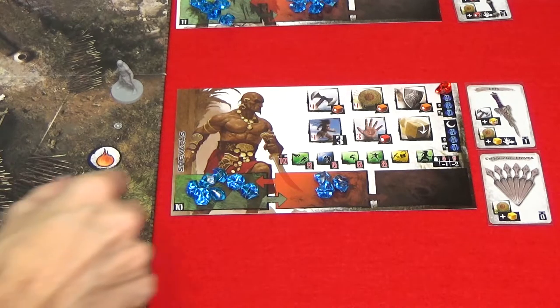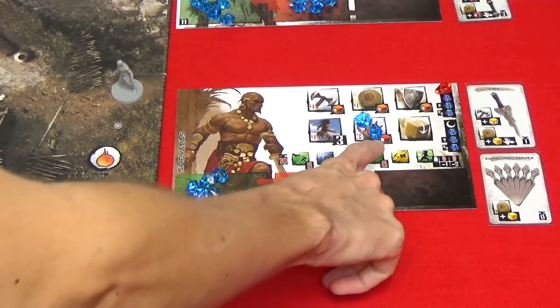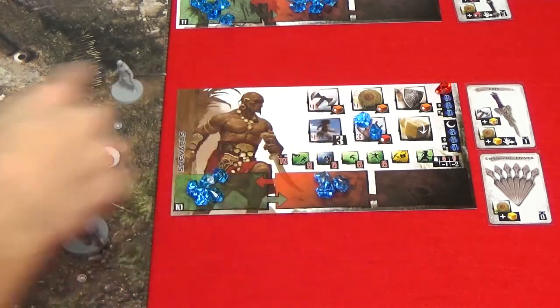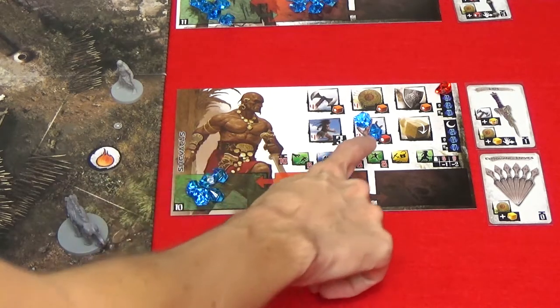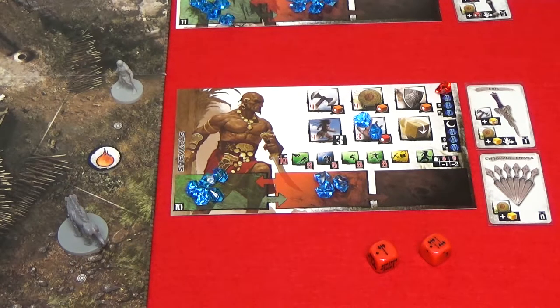To perform a complex manipulation, assign one or more gems from the reserve space to the action space. Then choose an equipment card with a manipulation bonus if you have one. For each gem assigned, roll one die of the type shown on the space plus the dice shown on the chosen equipment card, if any. With two gems on the manipulation space, you'd roll two red dice. The manipulation power equals the number of symbols shown on the dice. Complex manipulations have difficulties determined by the scenario; if the manipulation power is equal to or higher than the difficulty, the hero succeeds.